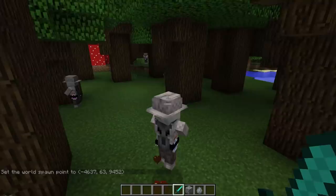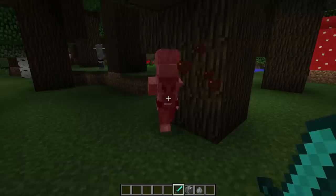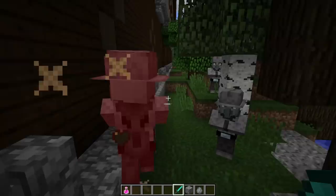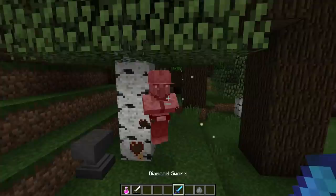There are quite a few Guard Illagers here. In terms of their stats, they're pretty much the same as a normal Illager - nothing too crazy or overpowered. They blend right in with the existing community. They can drop potions, swords, and their hat, though the hat is a rare drop. From all the guards I've killed so far, I have not received a single hat.